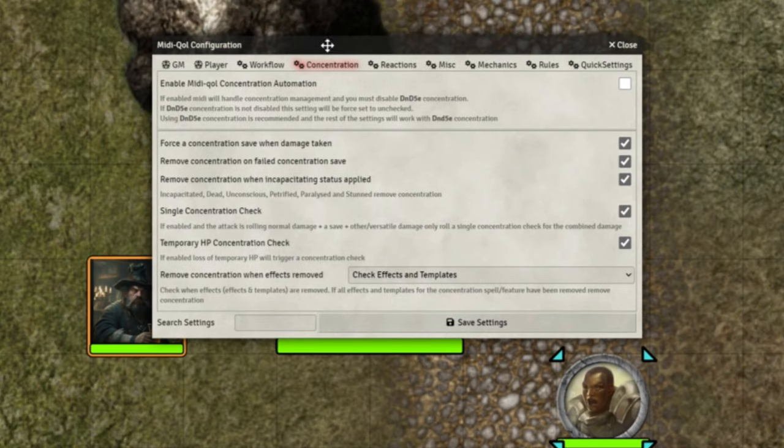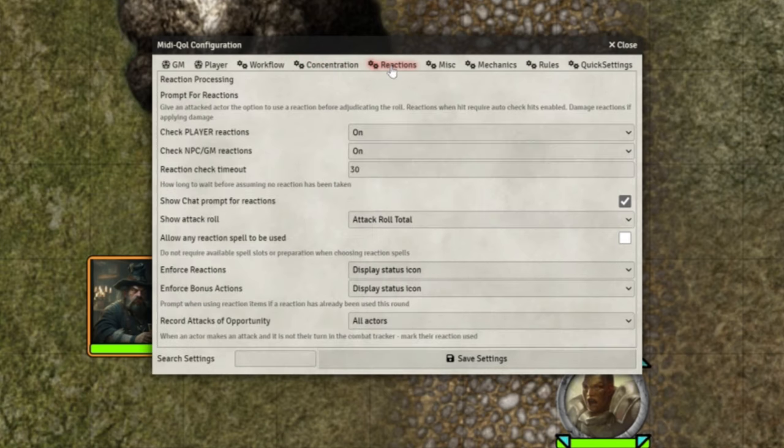The last two tabs are concentration and reactions. Concentration is how I've got my concentration set up — when I cast spells that require concentration, it adds that tag on for them. On the reactions tab: reaction processing — do we prompt for reactions? Yes, we check for players, yes we check for NPCs. Reaction timeout — I've realized that's actually really quite long; I'm going to halve that to 15 seconds, or even 10. If they're paying attention, 10 seconds is plenty. Show a chat prompt — yes. Show attack roll total. Allow any reaction spell to be used.